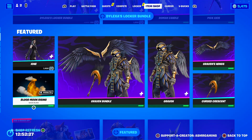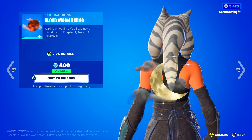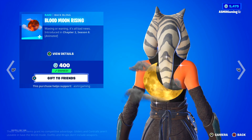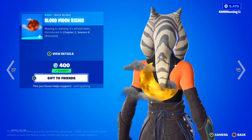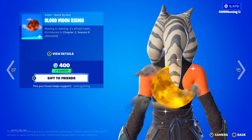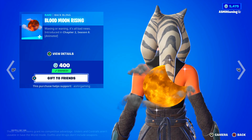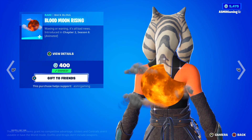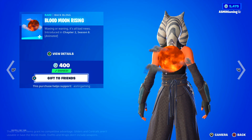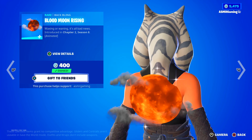They brought back the Blood Moon Back Bling. This thing is so cool — it actually changes. It's an animated Moon Back Bling, and then as the Moon becomes a full Moon, it starts to change color and becomes red. Check this out — waxing or waning, it's all bad news. Blood Moon Rising. It's becoming like a dark orange-red color. So cool — and I like the clouds there as well.